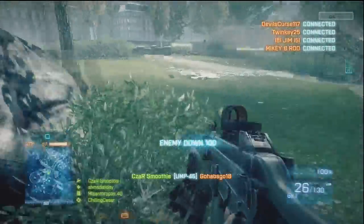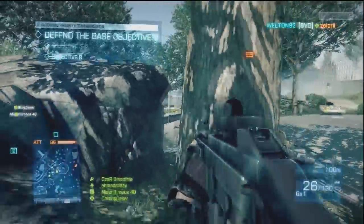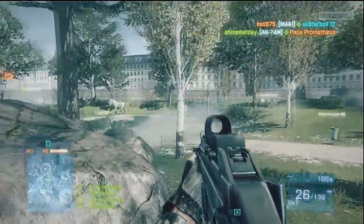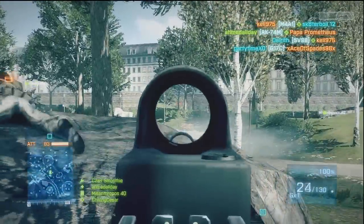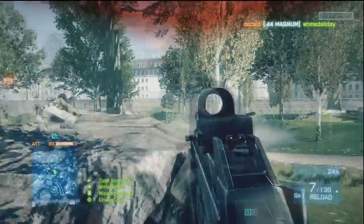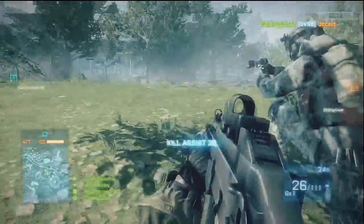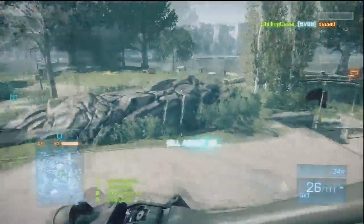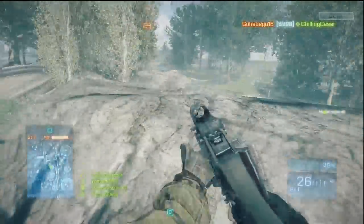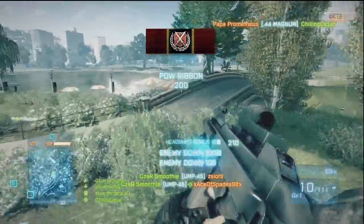I'm going to cover the changes they made from the beta. I'll start with weapons because it's probably the more important thing to cover. Basically, I think they balanced the weapons the way they should have been in the beta. They nerfed the living shit out of the carbine, which is what the engineers use, they nerfed the crap out of semi-auto snipers, and they didn't do much to the assault rifles or the LMGs.